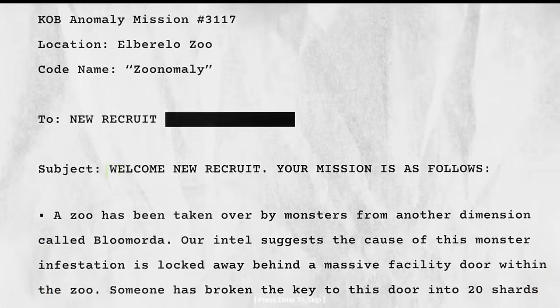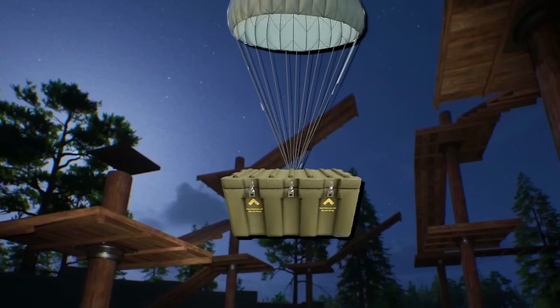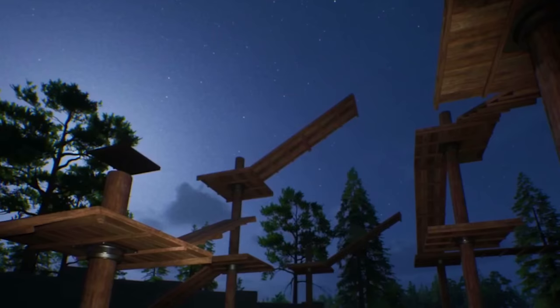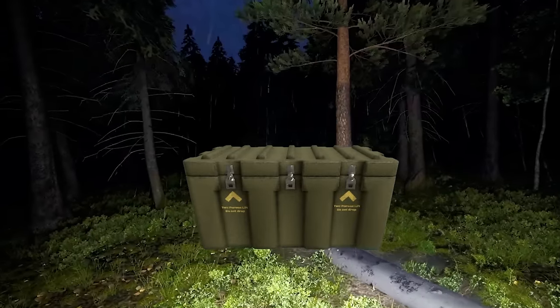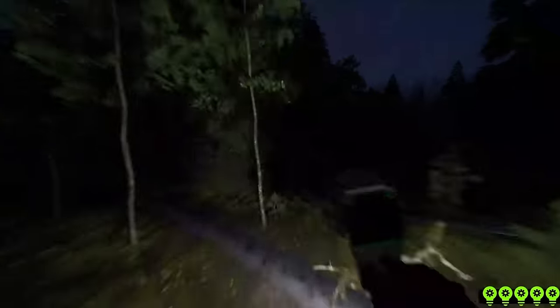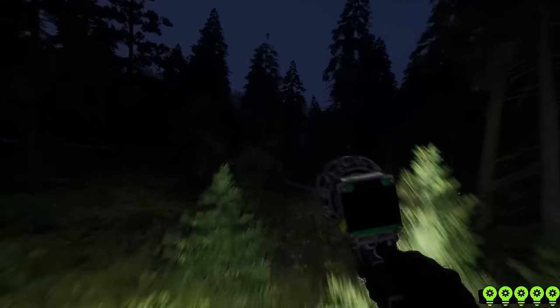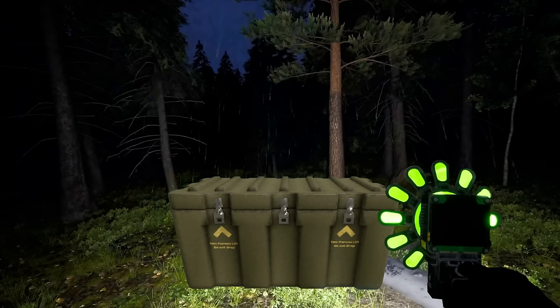So after contacting the keepers of Blue Mortar, they arranged for a special package to be airdropped in. But they couldn't risk the package being dropped directly inside the zoo in case it falls into one of the animal enclosures. So instead, they dropped the package on the outskirts of the zoo in the forest. The player promptly makes their way towards the forest and starts searching for the special package. Using their bloomer bang, they scan the area and try to locate its signal. Finally, after searching through the forest, they find the package and retrieve the new weapon.